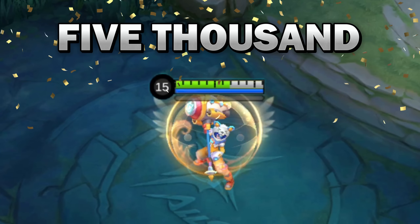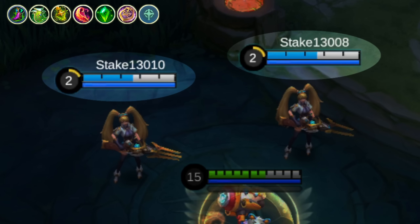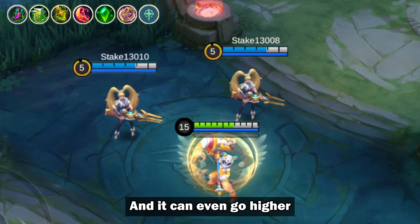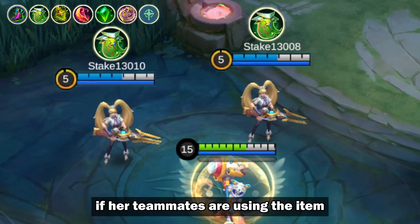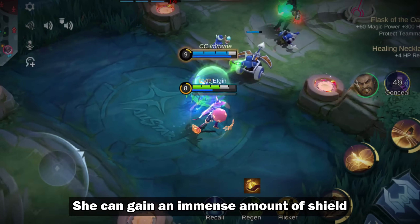That's a whopping 5,000 points of shield. And over here, her allies can gain more than 2,000 shield. And it can even go higher if her teammates are using the item Oracle. Imagine if you have a Hanabi teammate — she can gain an immense amount of shield.